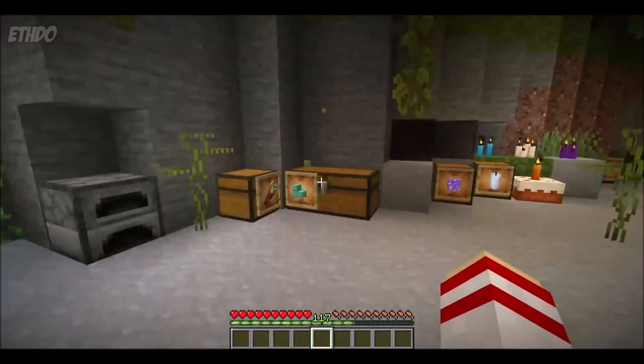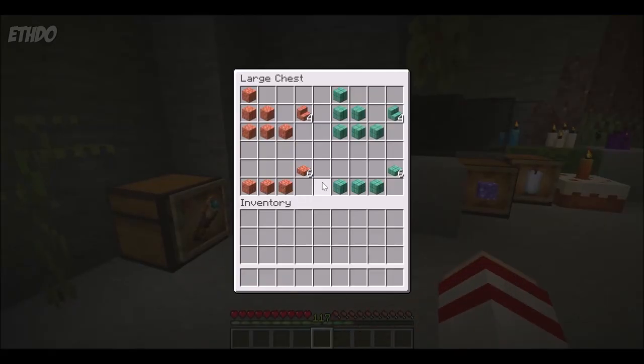Once you have those, you can then create stairs and slabs as well. The stairs and slabs, however, do need to be cut copper, but they can also be waxed cut copper. You just can't use plain copper.